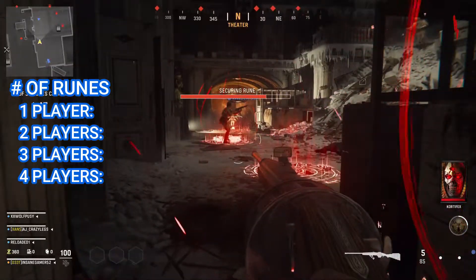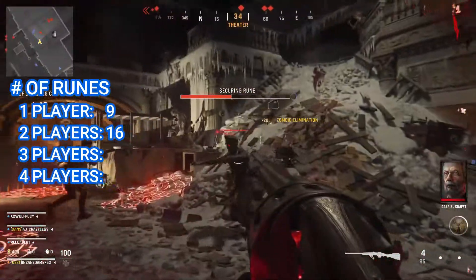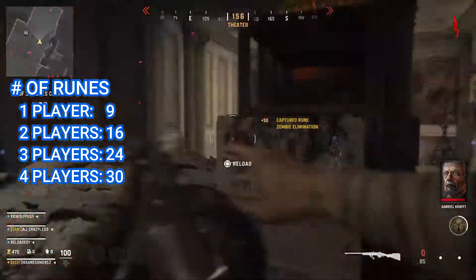The amount of runes on the ground does scale with the number of players in the game. For 1 player, there's 9 runes. For 2 players, there's 16. For 3, there's 24. And for 4 players, there's 30 runes on the ground that you need to clear.